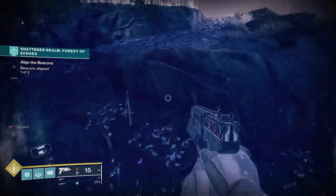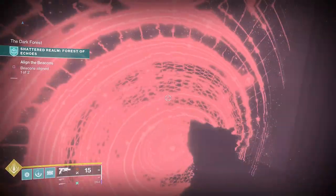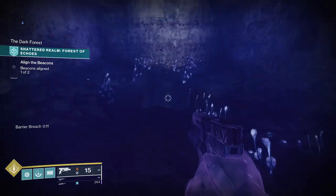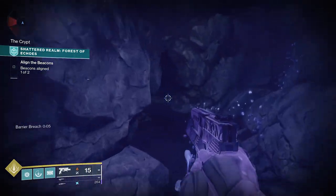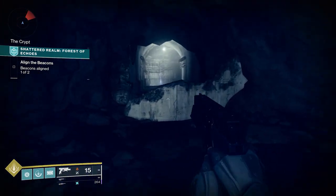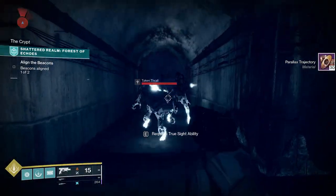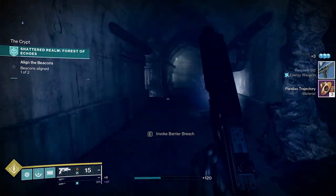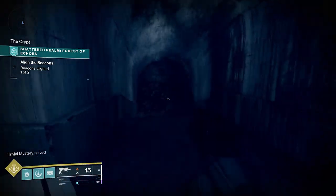Next, we're gonna go back the way we came and do another barrier breach into this small building. You're gonna drop down, walk the path and make a left when you come to a gate door looking thing — the next anchor is right there. A chest is down here as well for the trivial mystery. Progress from the anchor and then make a right down the path and pop the chest for the entombed triumph. Then you're gonna wanna leave the way you came in — don't go out that nearby doorway, it's really annoying to get out.